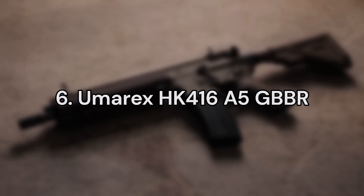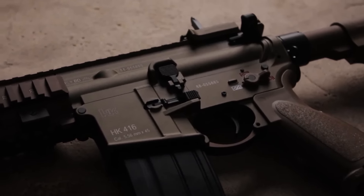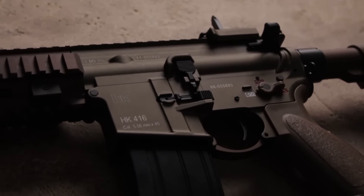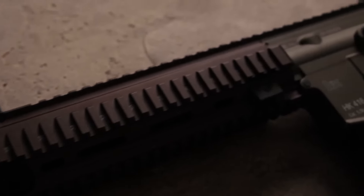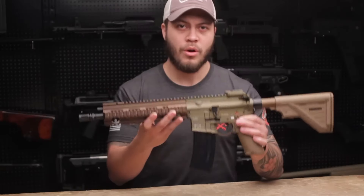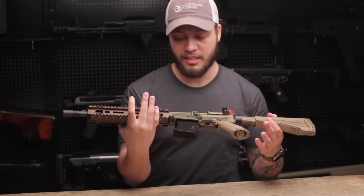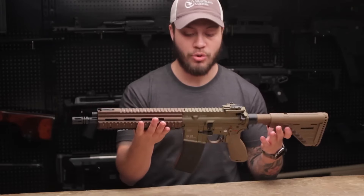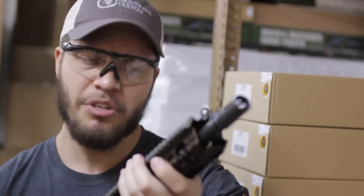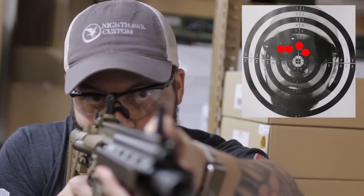Number 6. The Umarex HK416A5 GBBR by VFC. The Umarex HK416A5 gas airsoft rifle is the latest in the long line of proven rifles in the VFC 416 GBBR family. However, this 416A5 features an all-new VFC Gen 3 AR gas blowback system that is found in many newer VFC gas airsoft rifles and features better steel internals, a quick hop-up adjustment system and an incredibly crisp trigger that just rings when you pull it.